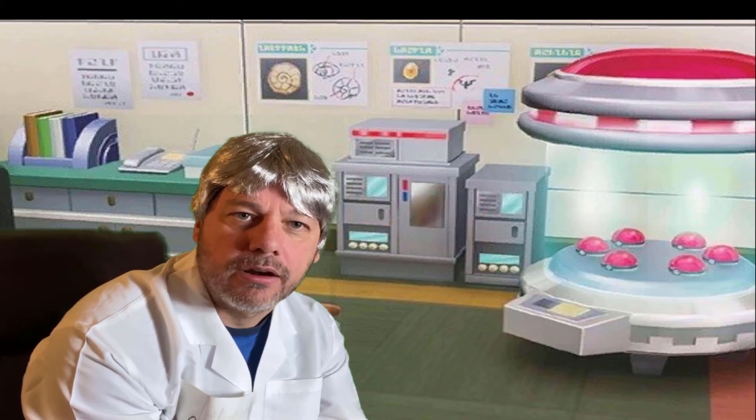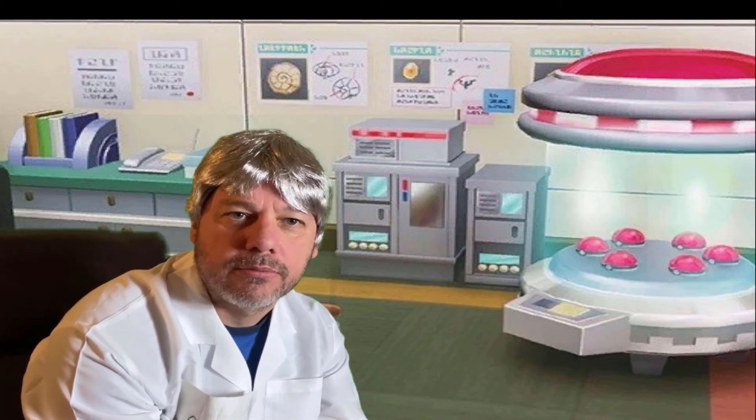Nearly all Pokemon are able to manipulate energy, which helps determine the Pokemon's type. Charmander is a fire-type Pokemon, which means he can manipulate fire. Fire-type moves are super effective against grass-type, ice-type, bug-type, and steel-type Pokemon. However, fire-type moves are not very effective against fire-type Pokemon, dragon-type, rock-type, or water-type.